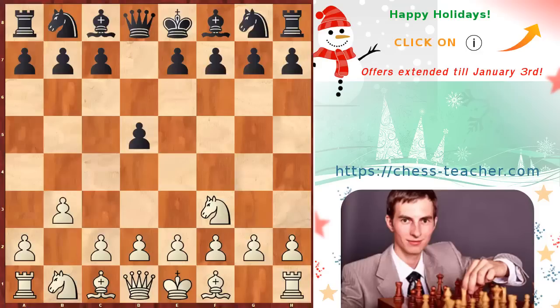The first moves are e3, pawn to d5, white plays pawn to b3, and black goes pawn to c5. All the moves are natural so far because the e5 square is controlled by white's knight, and therefore black can't push the e-pawn forward — it will be captured — so black advances his d and c pawns forward.